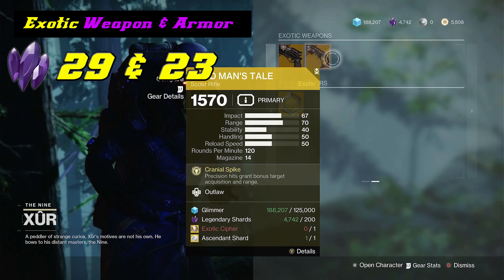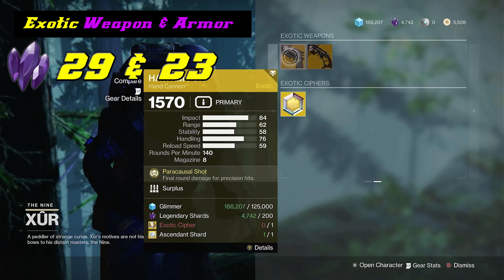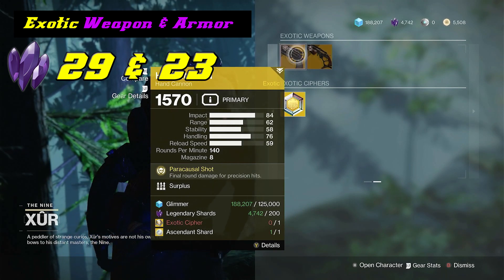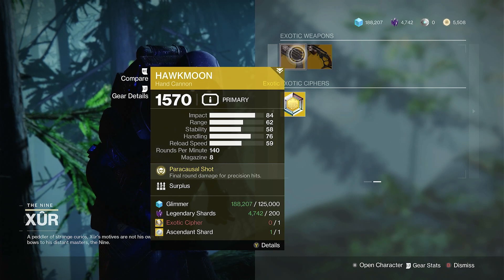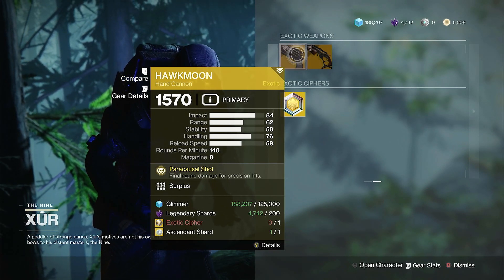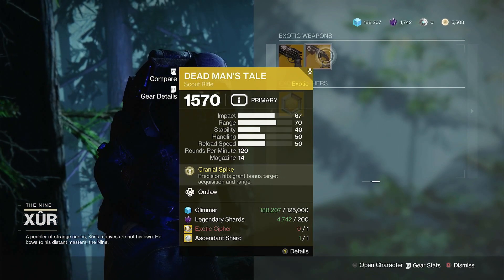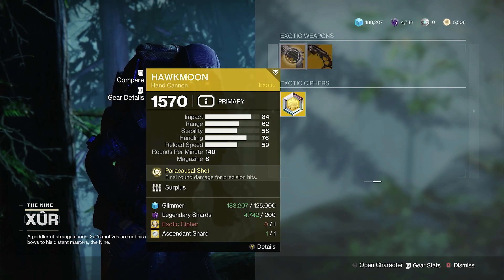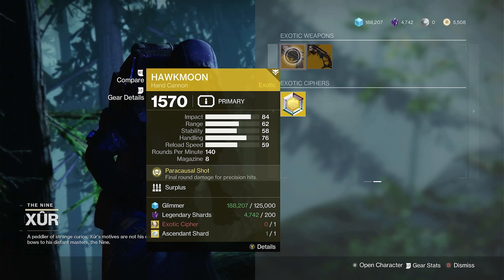Let's take a look at the other two exotic weapons. We have the Dead Man's Tail with Cranial Spike and Outlaw, and we have the Hot Moon Hand Cannon with Paracousal Shot and Surplus. Neither one of these are going to be worth your while picking up. I would save your exotic cyphers, ascended shards, glimmer, and legendary shards. Unless you just want to add them to your collection, I wouldn't recommend picking these up. I would wait until Xur brings them back next week — maybe they will have better perks. The Outlaw would be good, but it's not going to be something you want in either PVE or PVP. I'd wait until you get something better suited to your play style.